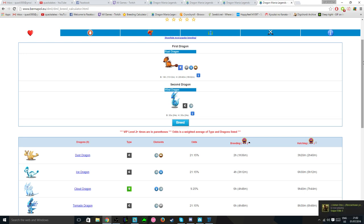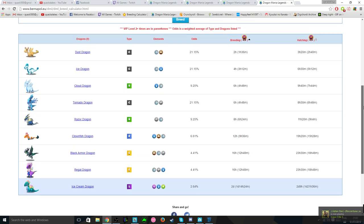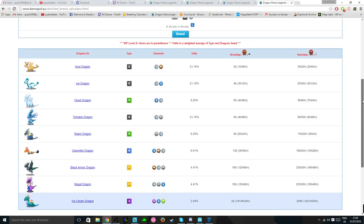Another pretty noteworthy combo is using the rust and wind dragons, and this one gives about a 2.6% chance to breed the Ice Cream Dragon.